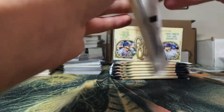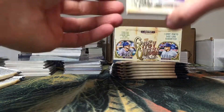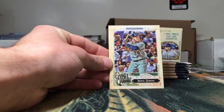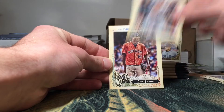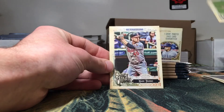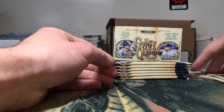This stuff has treated me pretty well — can't complain with anything going on with this stuff. Got a Renato Nunez rookie, Miguel Cabrera, Jacoby Ellsbury, David Polino rookie, Derek Jeter, and a Mark Trumbo. So we got two rookies in that pack.